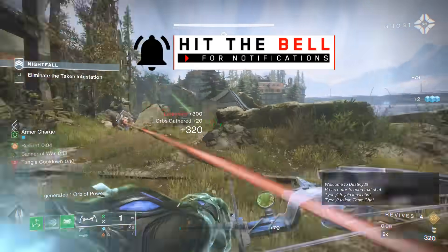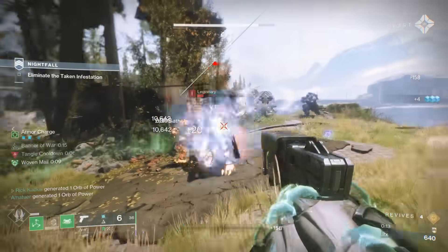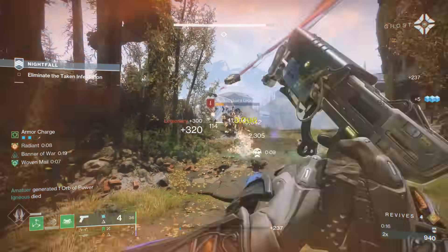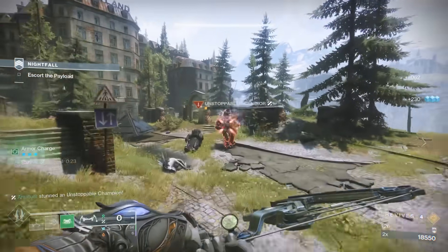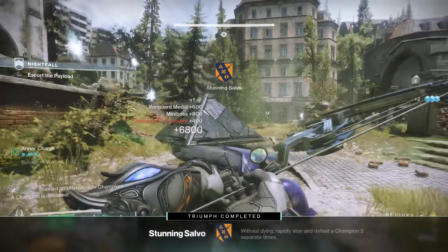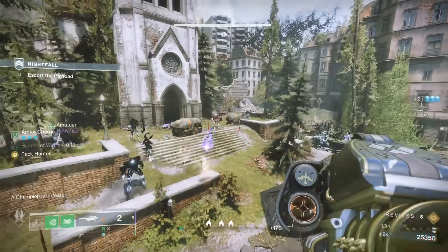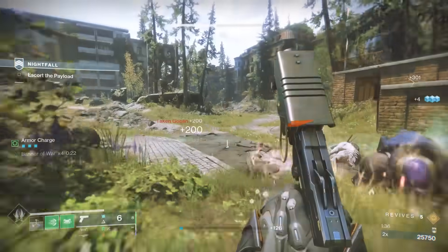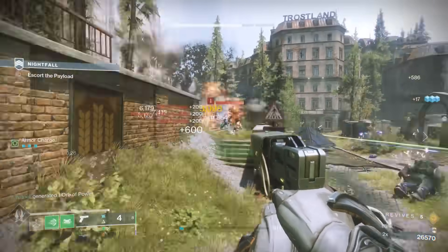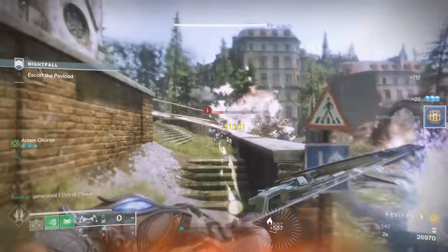Moving on, we have some tips for the strike itself. Upon just starting in, get that cheeky melee or finisher for your Banner of War, and then you have to escort this object. Remember, you don't need to stand on it, and you shouldn't stand near it when you're being pressured by enemies. It's very easy to just clear a wave and then go back to this object and move it along. If you're staying right next to it, that's a good way to get overwhelmed by too many enemy spawns and just die.